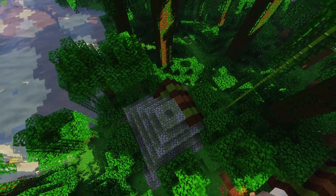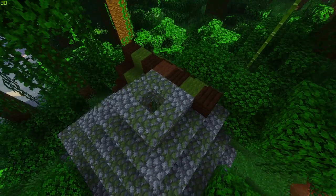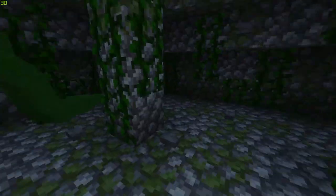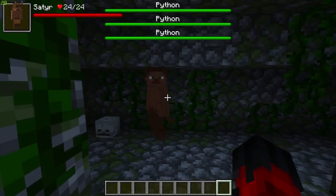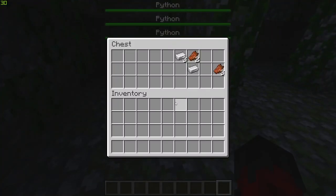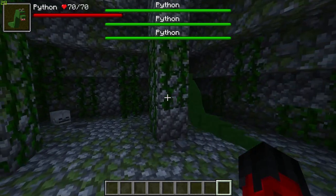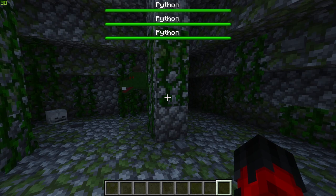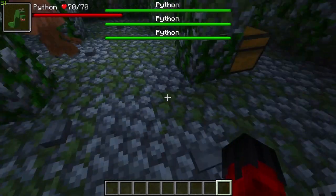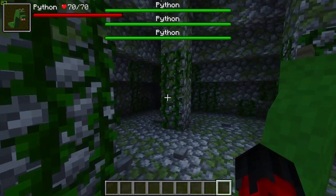Next up we have the mini boss, the Python. These are huge venomous snakes found in abandoned pits in the jungle that look like mini pyramids. This is the only mob you don't have to spawn in — you are just unlucky if you fall in. They have a few chests around with some low-level drops. Sporting 70 HP, it is stated on their site that it is a work in progress, so I do expect a bit more to come from this mob.